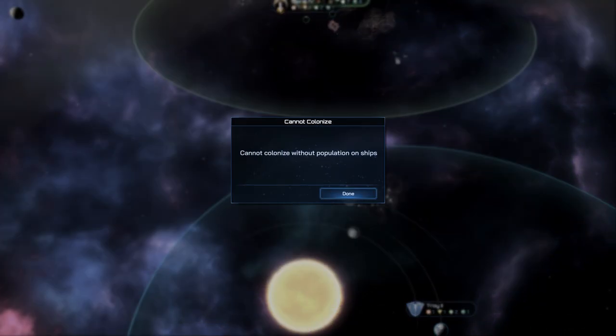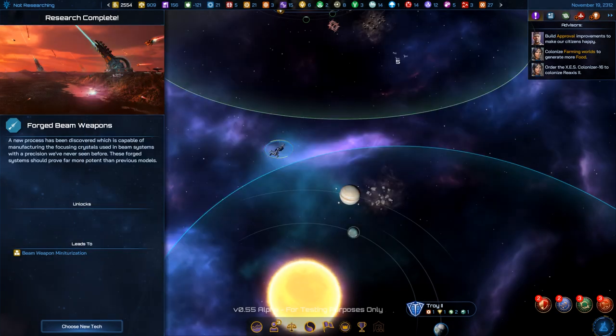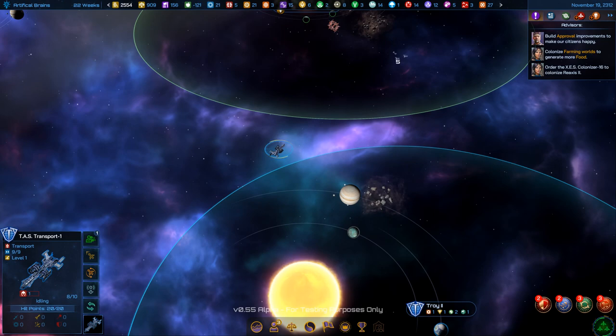The AI enemy turns actually zip through pretty quickly — much faster than Galactic Civilizations 3, which would take a while once the map got populated. Forged Beam Weapons were just completed. The new tech choices are: Artificial Brains — increases research; Warp Theory — increases ship moves; Cultural Outreach — increases influence; Energy Dissipation Strategies — better shields; Starbase Refinery — better starbase mining. None seem particularly exciting, but I'm going to go with Artificial Brains since it's the biggest boost.